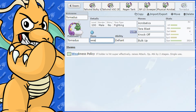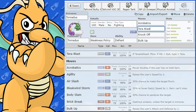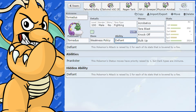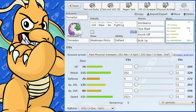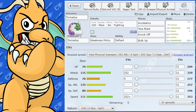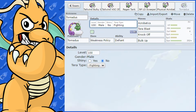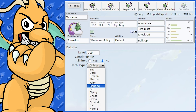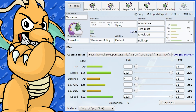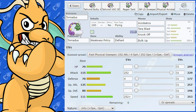You could go Weakness Policy or Adrenaline Orb. We've got Tera Blast Fighting, Knock Off, and Bulk Up. You can use Prankster Bulk Up as well. Essentially you use Bulk Up for more defensive bulk, get hit by a super effective move, Weakness Policy activates, then you go for Acrobatics or Tera Blast Fighting or even Tera Flying. It's sort of like a Wishiwashi or Roaring Moon with Acrobatics style — give it a go, it could be a fun set.